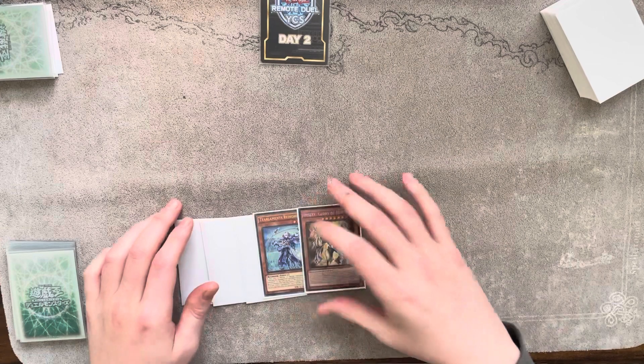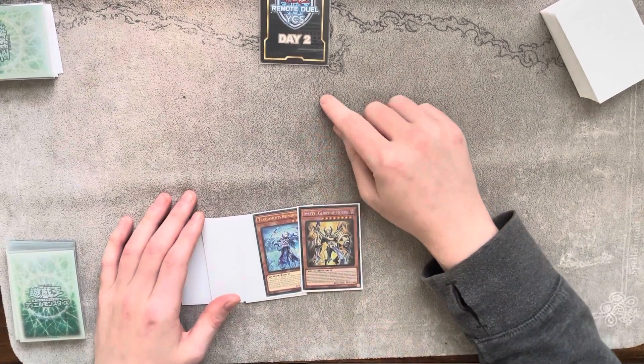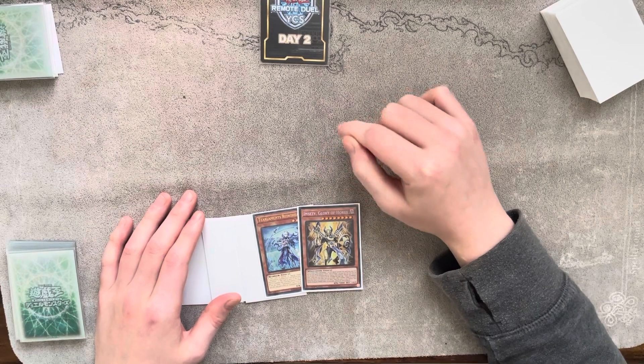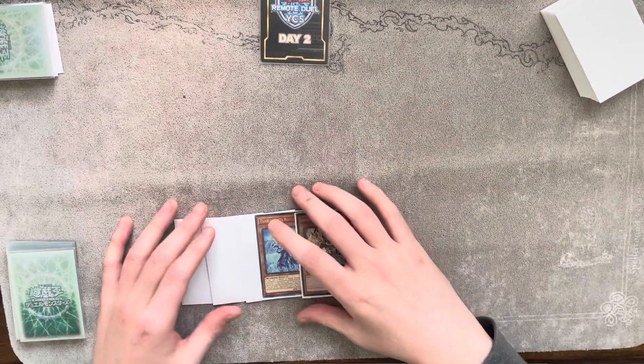All you need for this combo is Rhino Heart, Imsety, and a couple of discards. You'll summon Dweller before resolving Zombie Vampire so you get the mills, and then combo off and win from there.